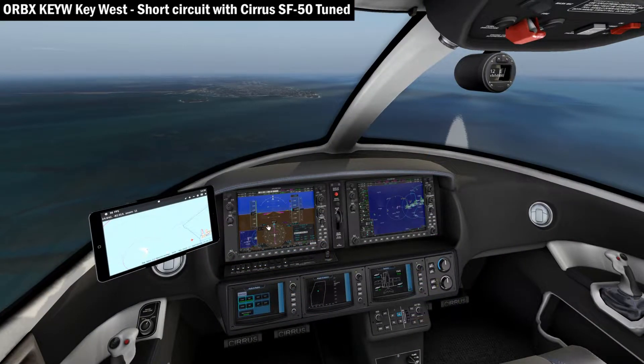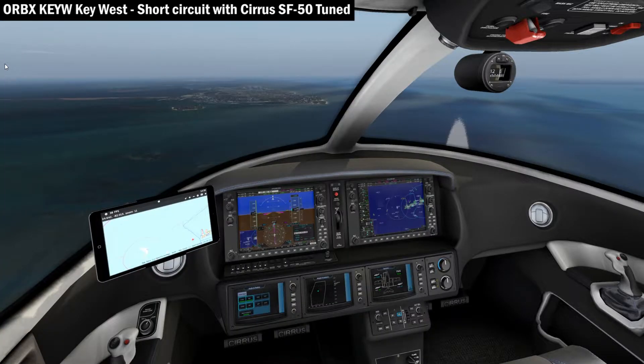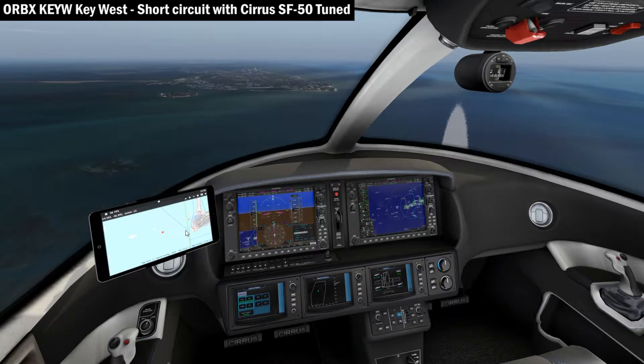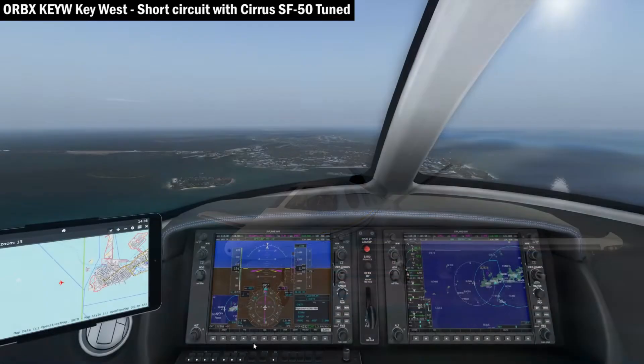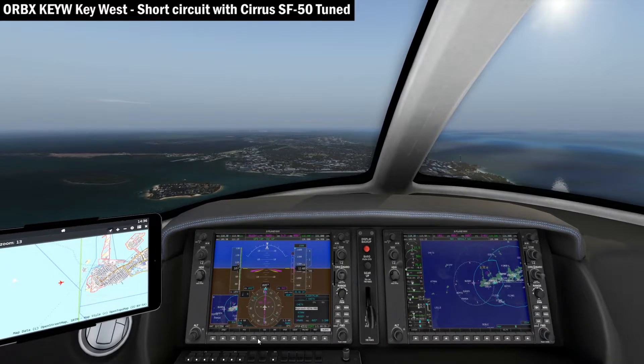30, 3-0-14, runway 1, cleared for takeoff. 1, cleared for takeoff. United, keep in three. Go to Dok bounty on one right, United, keep in three miles.